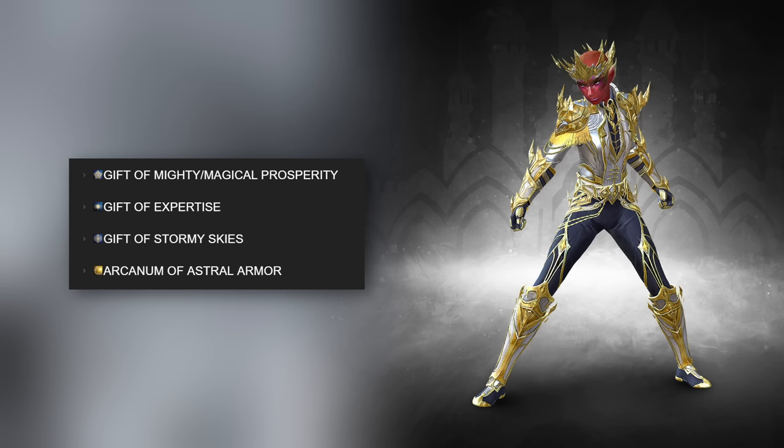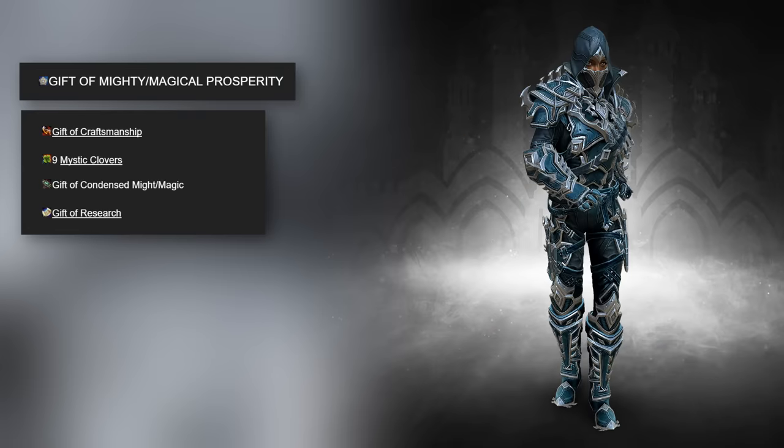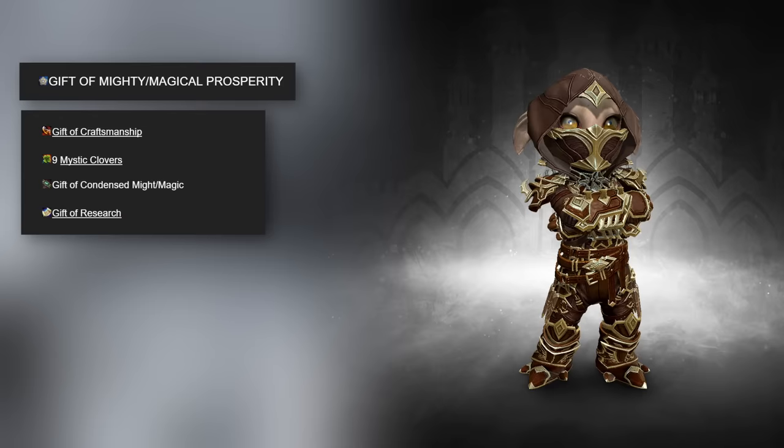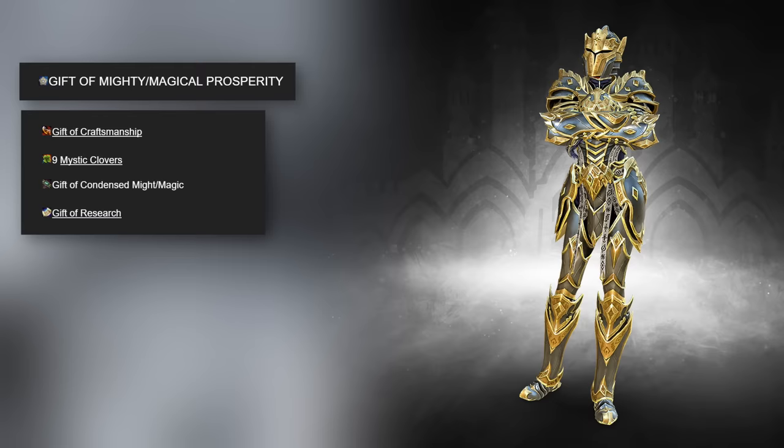Let's start with the gift of mighty or magical prosperity. This might sound a tad confusing at first but don't worry — you just need the mighty or magical variant of this gift depending on which piece of armor you're crafting. For boots, gloves and leggings you'll need the gift of mighty prosperity, and for head, shoulders and chest you need the gift of magical prosperity. For a full six-piece set of the obsidian armor you'll need three of each of these.